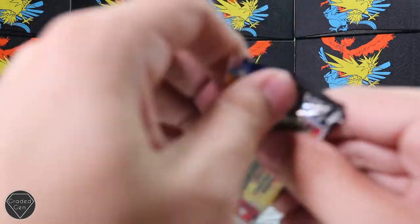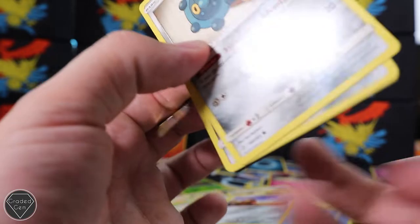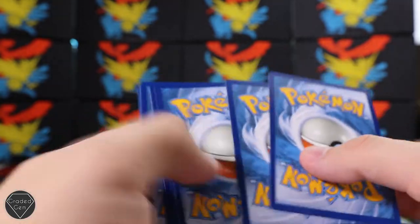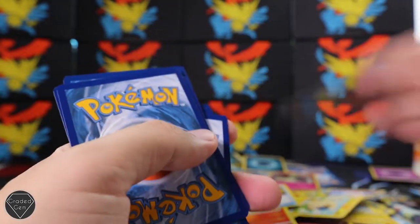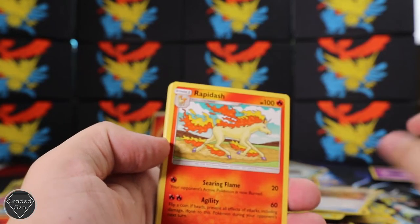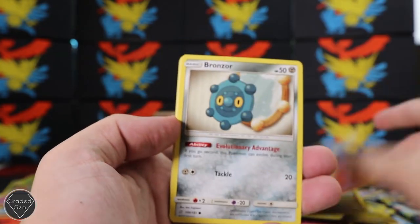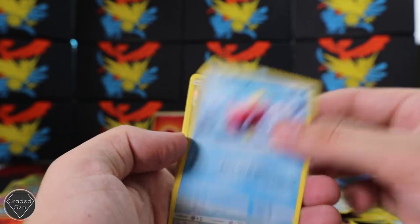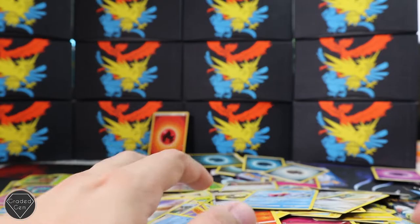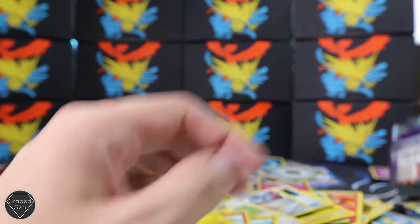We've got another Team Up pack here - the Venusaur and Celebi artwork. I haven't actually opened a lot of this set, only from this new series I've been doing. Code card. Three from the back with a Metal Energy. We've got the Dragonair, Unidentified Fossil - my hand feels really sticky on these cards - Bronzor, Klefki, Pidgey, Emolga, Magikarp. Jirachi reverse is actually really, really nice. And a Kabutops regular rare. I've really made a mess of these common cards.